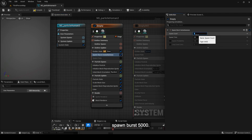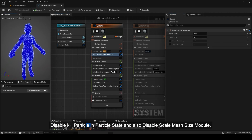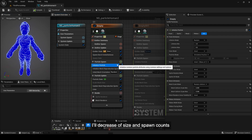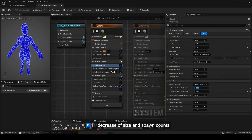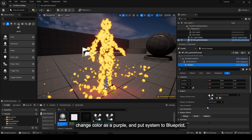Spawn burst 5000, disable kill particle in the particle state, and also disable the scale mesh size module. I'll decrease the size and spawn counts, change the color to purple, and put the system into the blueprint.